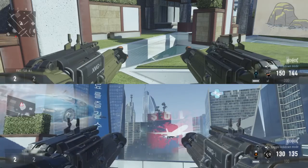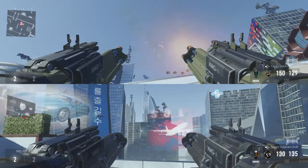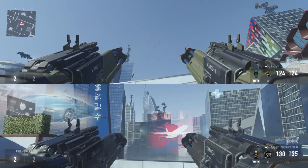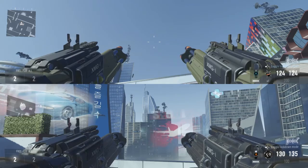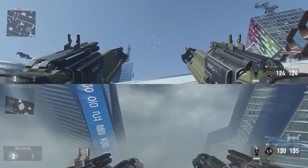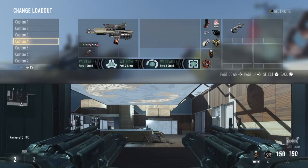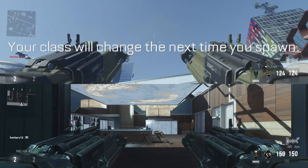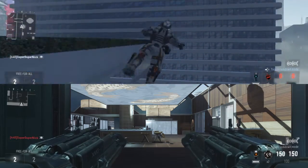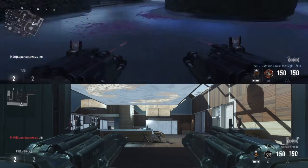Here is the 666 RPM for the Smoke and Mirrors. The rate of fire may seem nice, but the damage decrease is huge. I really wouldn't call this a good variant — there are other variants that are clearly so much better. Just don't use this one; it's kind of bad.